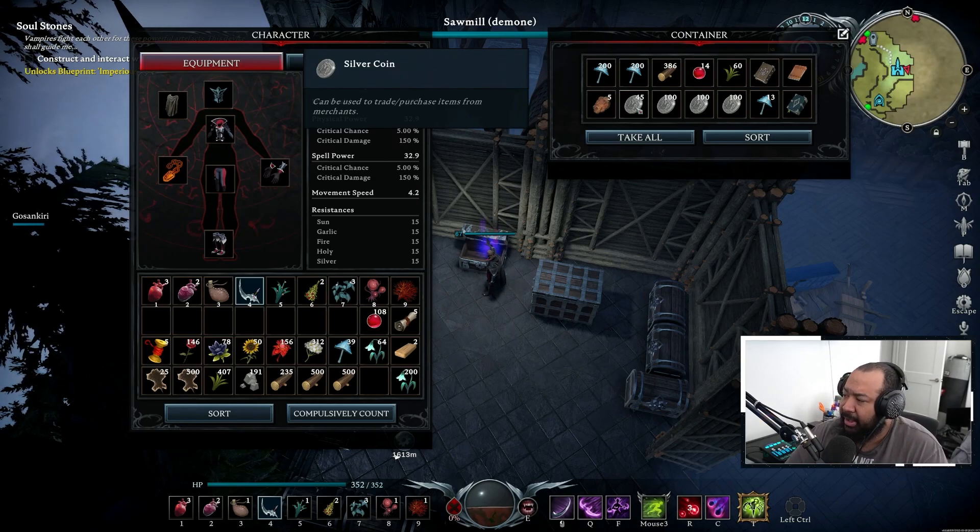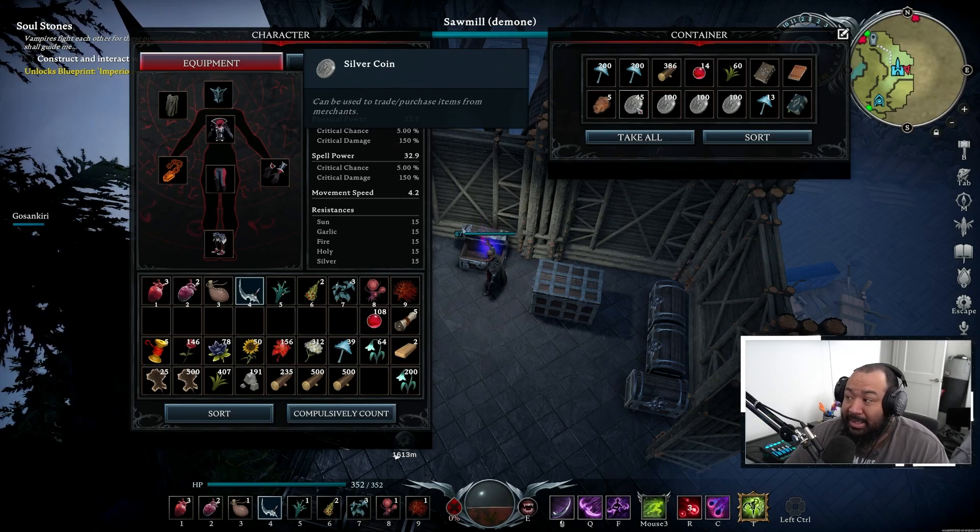Fortunately, these coins are usable in the game. There are certain human merchants you'll be able to interact with — not as a vampire of course — and use these coins to purchase goods. Things like explosives, hats, cosmetics, and different items that can help you throughout your journey. These items typically aren't cheap; from what I've seen they run about 200 coins minimum.